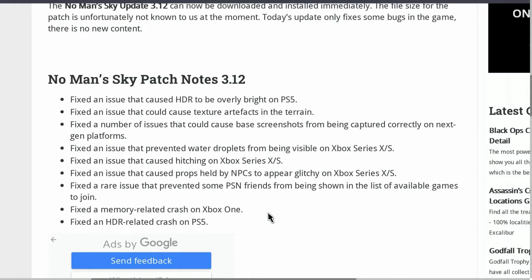They fixed a rare issue that prevented some PSN friends from being shown in the list of available games to join, fixed a memory-related crash on the Xbox One, and fixed an HDR-related crash on the PS5. So that is all that they've fixed for us — definitely keeping the game in working order on these next-gen platforms.